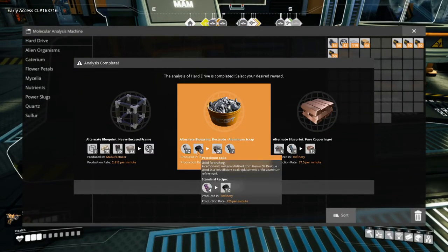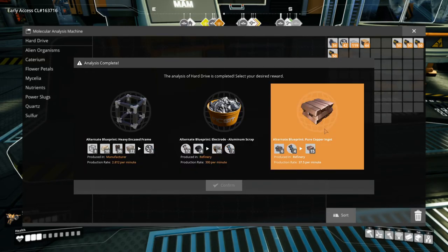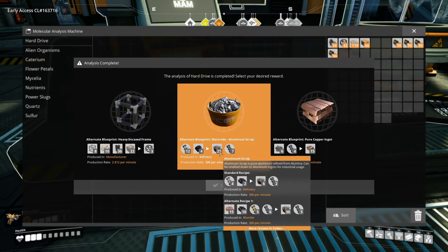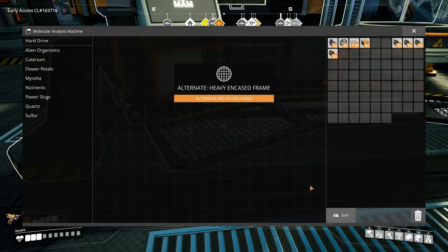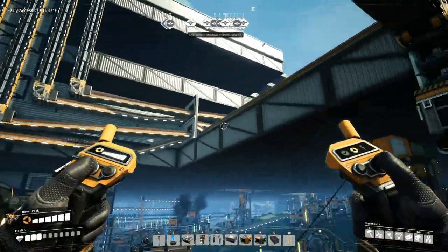So we got... heavy encased frames. Pure copper ingots. Like, do I really need another way to make copper ingots? I already have one alternate recipe. I already have the alternate recipe for that and an alternate recipe for that. So at this point, maybe heavy encased industrial beams — or cased frames, I should say. This doesn't use screws. And I can't start this up again simply because I don't have the hard drive.